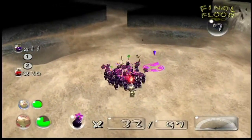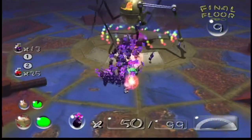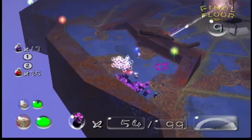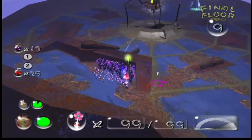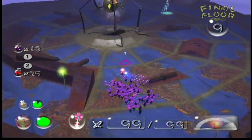Next we have the Mamuta, which is another weird one because it doesn't damage your Pikmin — it just flings them into the ground, which instantly buds flowers on them. To be fair, it's technically useful. Of course the Mamuta can damage the captain, but apart from that it can't do much to you.